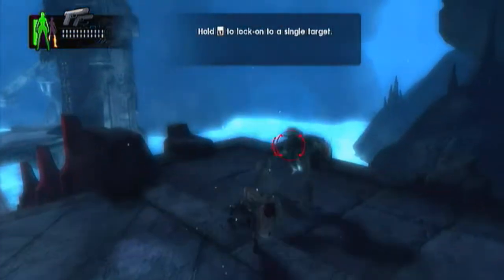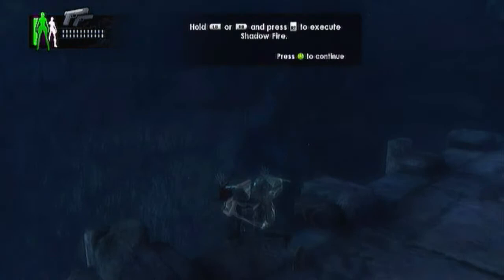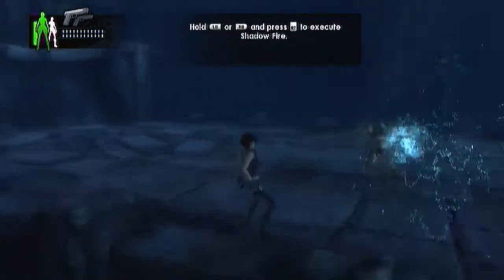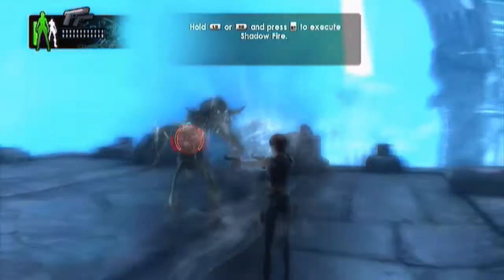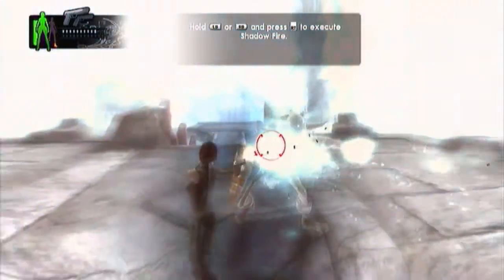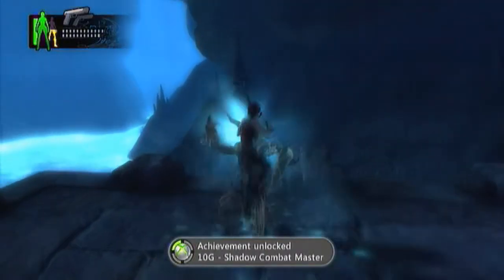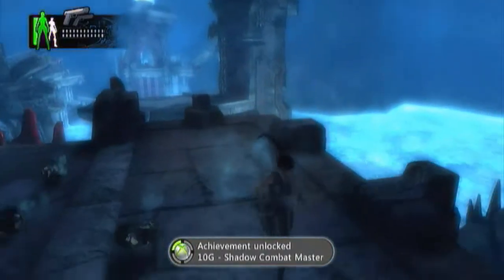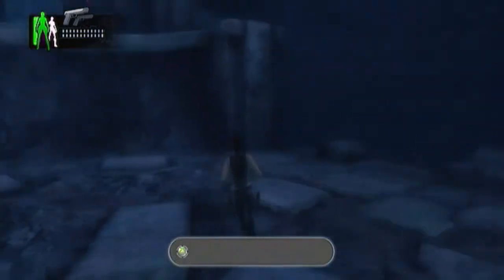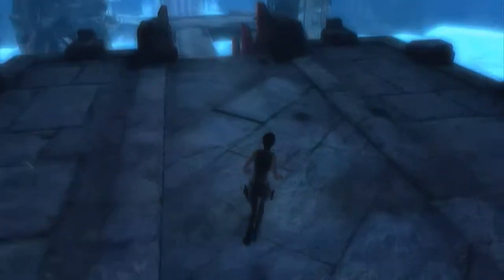Hold LB to lock on to a single target. Now I can see the health. Shadow fire! I didn't turn my notifications off, but I got an achievement. So if you see any of my friends pop up, that is why.